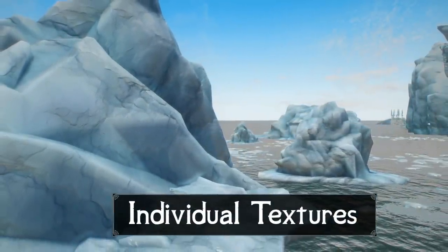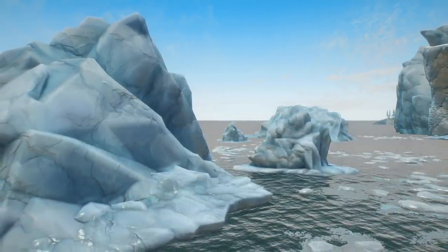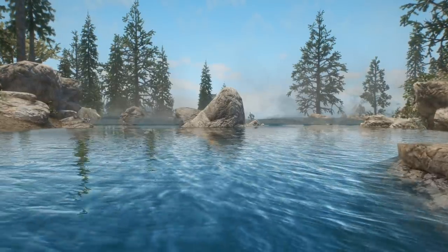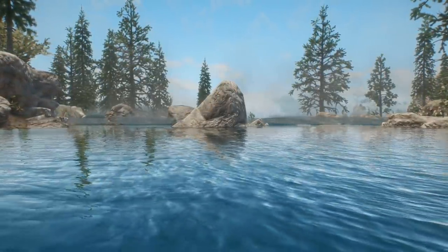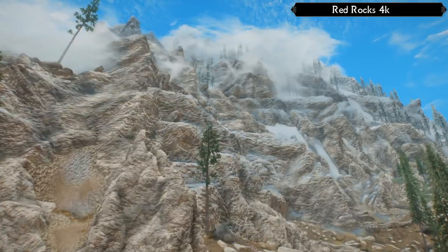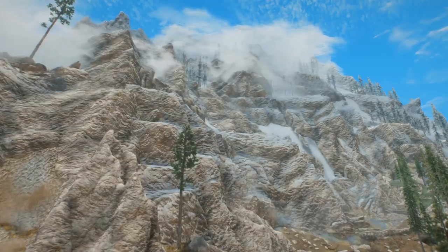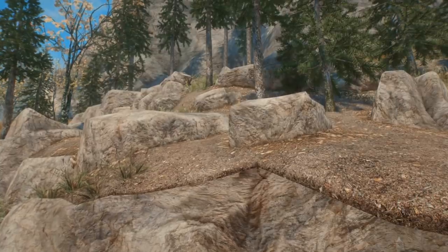Now we move on to our next category: Important Individual Textures. These are all still just more texture mods, but they don't re-texture quite as many things as the entire packs we just covered. Instead, the creations here focus on re-texturing a single type of asset or two, but do it so well I consider them must-haves. Starting off, for the bigger boulders and cliff sides, Red Rocks 4K gets the job done in a stunning fashion. It does break away from the vanilla style, trading in darker grey colors for brighter reds and yellows, but it's a change I've come to really appreciate. And when you combine Red Rocks with Enhanced Textures Detail, you get something that is truly brilliant.